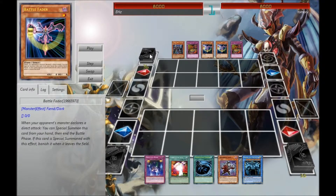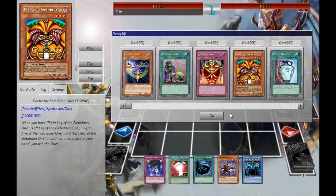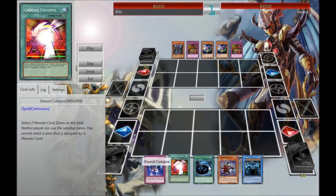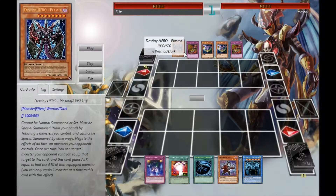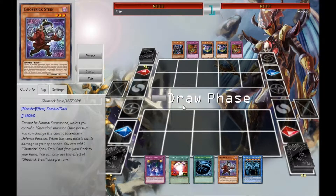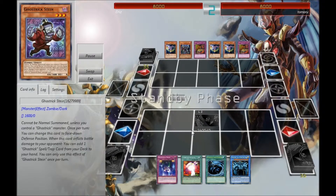My opponent is playing an Exodia deck. Against any other deck, I've been having fun messing around with Ghost Tricks — Ghost Tricks can handle themselves, they're very annoying. But yeah, against any other deck this would have sucked, or you wouldn't get the full effect of what my troll trick deck can do. So I'm just going to set Sign because I got nothing.